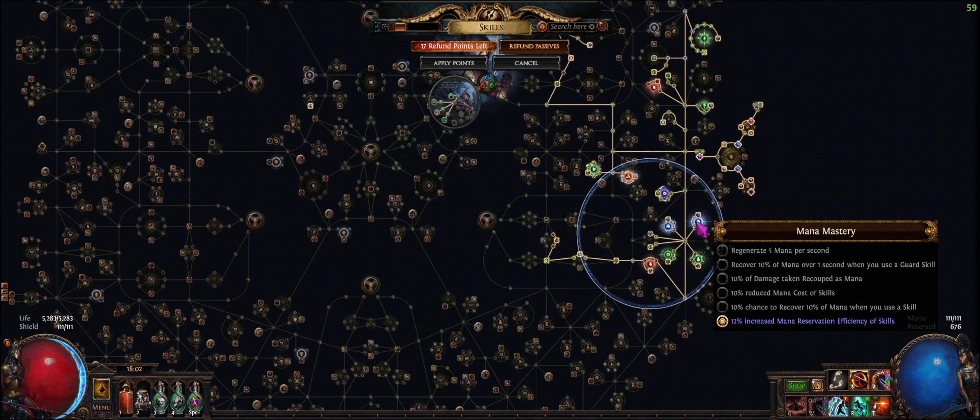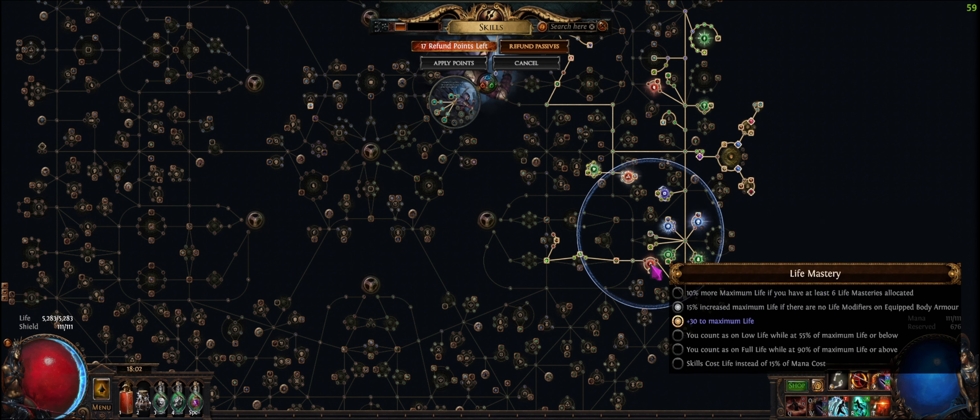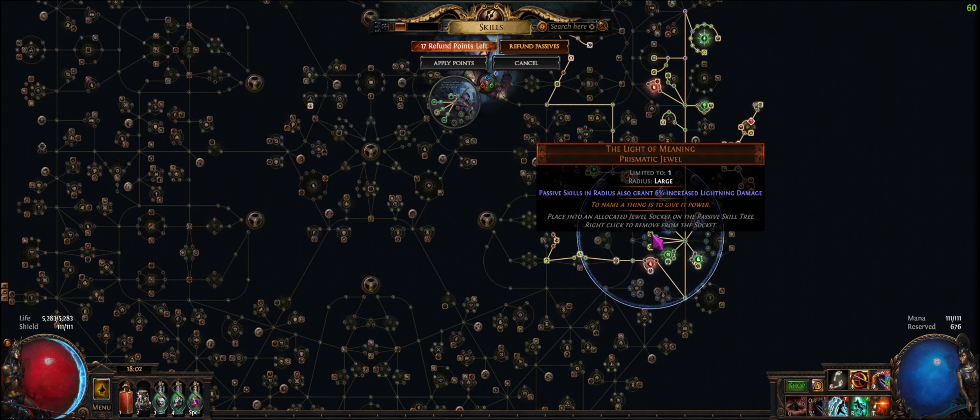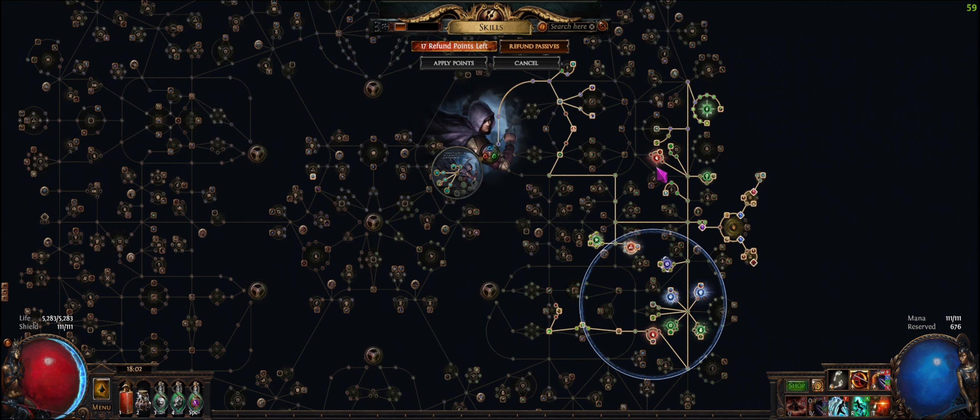The tincture stuff is 100% mandatory in this build in my opinion. The Praxis pack jewel is not required for this build whatsoever. That's it — see ya, peace.